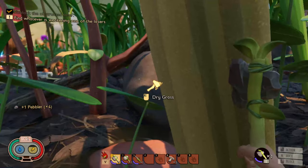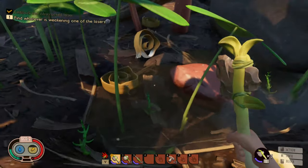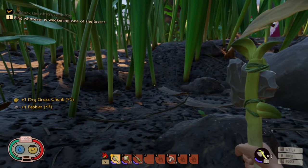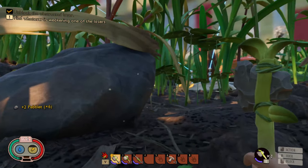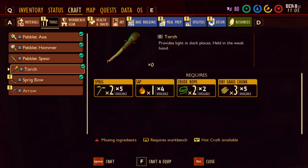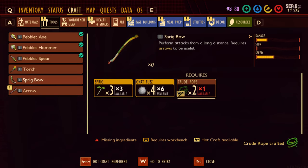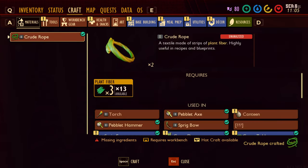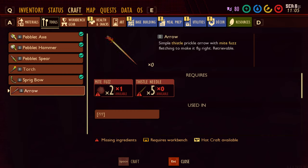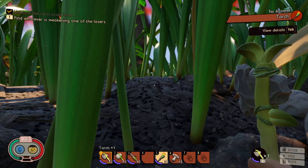We need one more dry grass — right there, good, that should do it. There's another aphid. Let's craft up this torch. We can make our bow, but we don't have any arrows yet. We need mite fuzz. We need to find a thistle plant to get material for arrows. But first we're gonna work on getting this beam freed up.